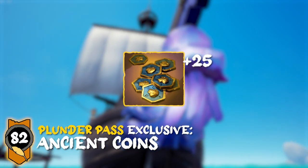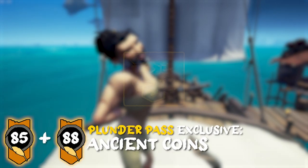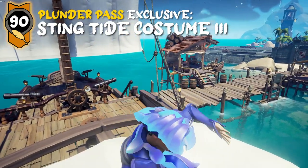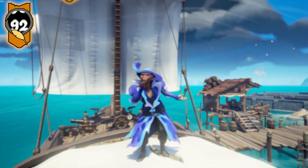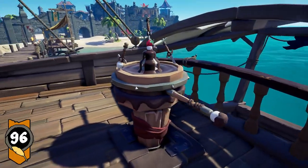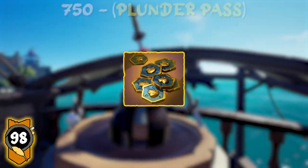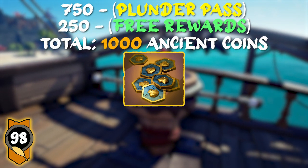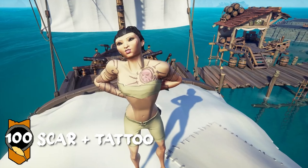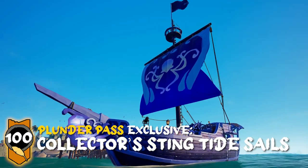At level 82, with the Plunder Pass, it's some more ancient coins. For level 84, it's the Prosperous Privateer beard. Level 85 and 88 are some more ancient coins with the Plunder Pass. Level 90 is the Prosperous Privateer eyepatch, and with the Plunder Pass, you'll get the final Steamtide costume. For level 92 and 95, you'll get some more ancient coins with the Plunder Pass. For level 96, you'll earn the Sweet Treat Capstan. At level 98, with the Plunder Pass, you'll get some more ancient coins. And finally, at level 100, you get the Scar of the Gilded Age. If you're Pirate Legend, you'll get the Legendary Bonehunter Jacket, and if you have the Plunder Pass, you'll get the Collector's Steamtide Sails.